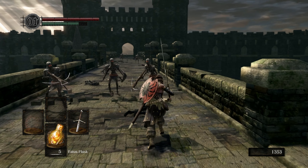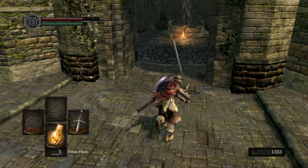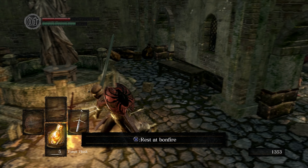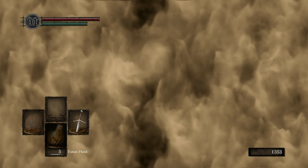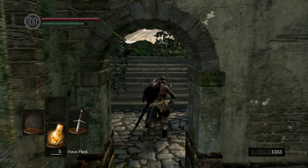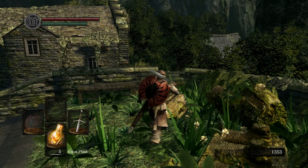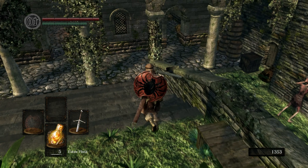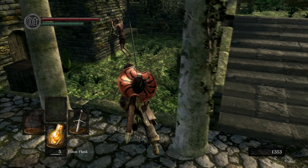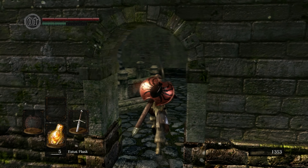The dragon shouldn't be right behind us - let's grab that real quick and reset. Up here, once you get your faith to a certain amount, this will be the Sunlight Altar covenant, basically where you take your Sunlight Medals to.